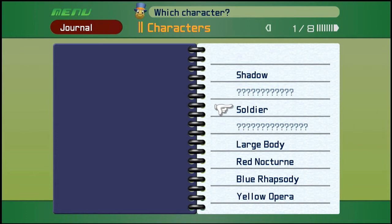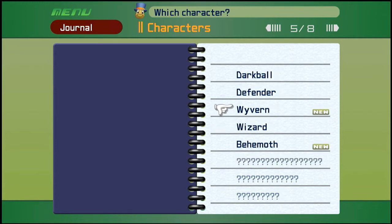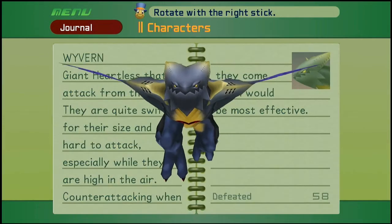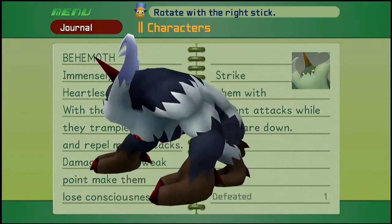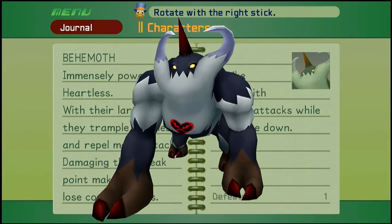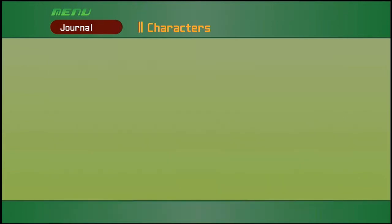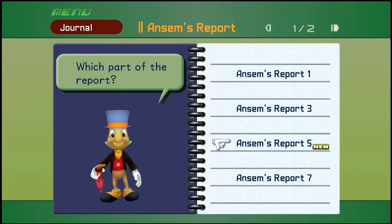And the Heartless — looks like we're missing a couple of the early ones, but we'll see. There's one of the new ones — the Wyvern. Giant Heartless that attack from the air, quite swift for their size and hard to attack especially while they are high in the air. Counter-attacking when they come down would be most effective. These are the ones that look like little jets to me. Then of course we have the Behemoth, which is one of the creatures we took down at the Hollow Bastion. Immensely powerful Heartless — with their large frame they trample enemies and repel most attacks. Damaging their weak point makes them lose consciousness; strike them with potent attacks while they are down. And that's everything we've unlocked so far. We have Ansem's Report, and we're missing the second, fourth, and eighth — we only have the odd numbers. So maybe we could probably read that if I remember to.